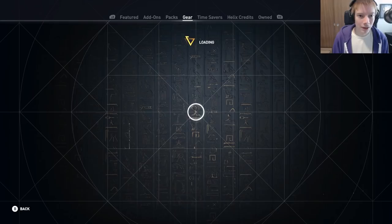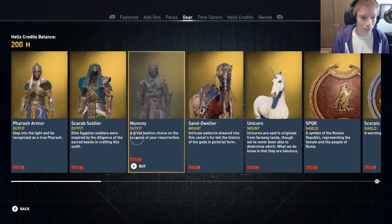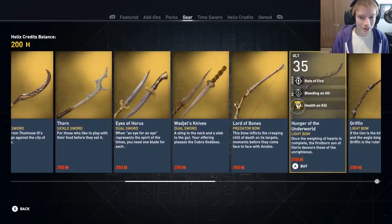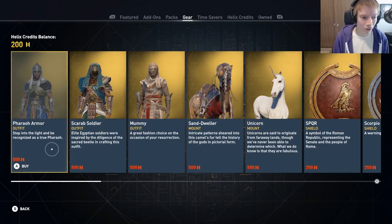Moving on, let's take a look at the gear tab, where you can buy outfits, mounts, weapons, shields, etc. All weapons and shields seem to cost 250 helix credits, or $2.50, while the mounts and outfits seem to cost 500 helix credits, or $5. It doesn't take a genius to realize that all of these items are woefully overpriced and a complete ripoff.